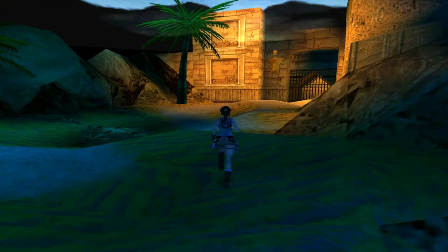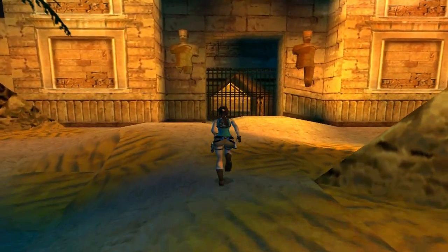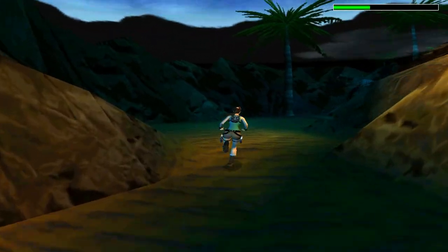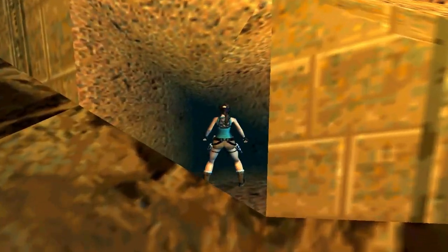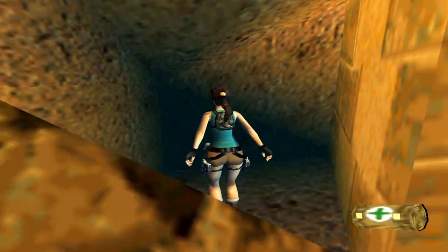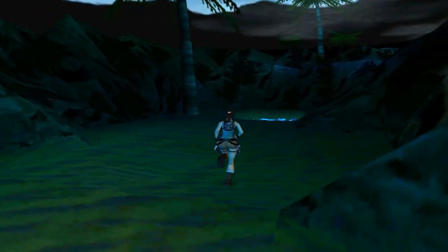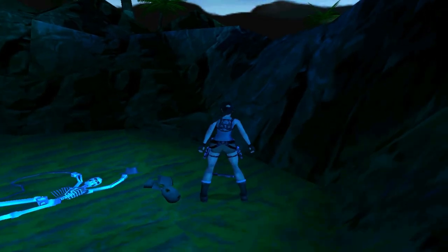Our first objective is to get this gate open. I'm going to head around and grab some items in this area. We can jump up to this really sneaky gap — there's a medpack inside. And just over here in the corner, next to Indiana Jones, is a shotgun.